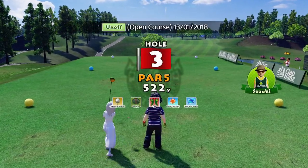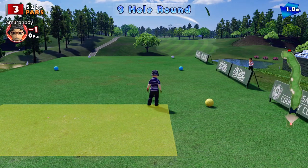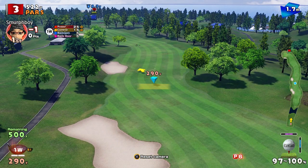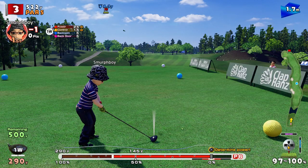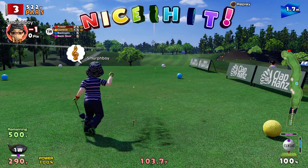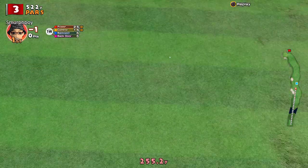So, par five, curves around a little bit to the left. Now, this might be worth a power shot, just to give ourselves a good iron shot, although I think it'll probably still be a wood. Got the impact, which always helps. I'm going to clear that bunker. Fair enough, that's all right.